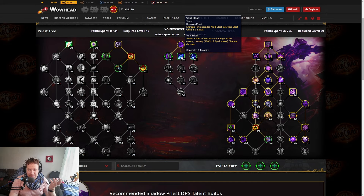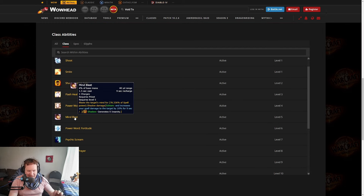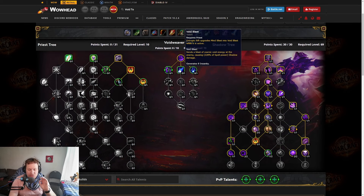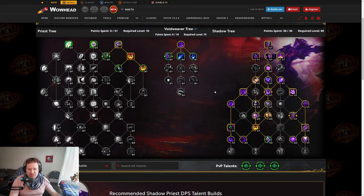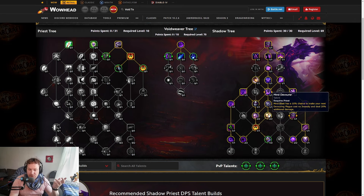Let's go down the middle column. Void Blast: Entropic Rift upgrades Mind Blast to Void Blast. This is really crazy. Mind Blast does 78% spell power, but Void Blast does 228% — so the upgrade is massive. Mind Blast is not really the best button in the Shadow Priest kit right now. It's sort of a filler; you're hoping to get procs of Mind Devourer from it, that kind of thing.